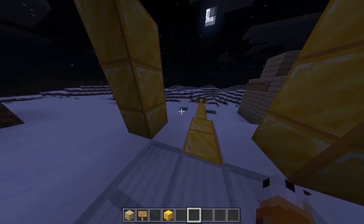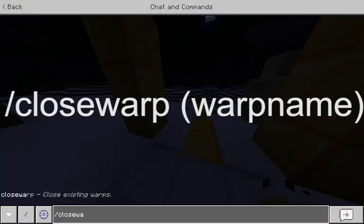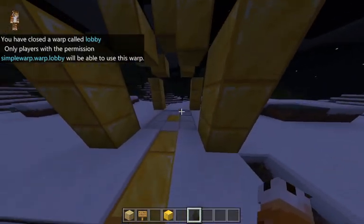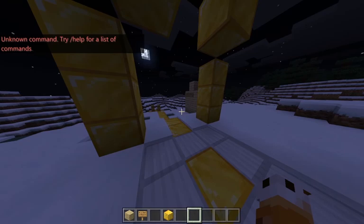Now let's say you wanted to close your warp so only administrators and operators can go to that warp. Do slash close warp and then the name of the warp you want to close. I'll just close my lobby warp. As you can see, now only players with permissions can warp to this warp point.